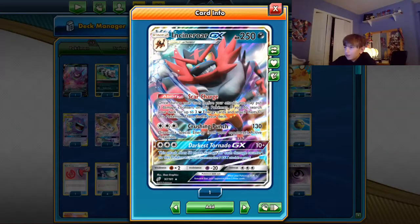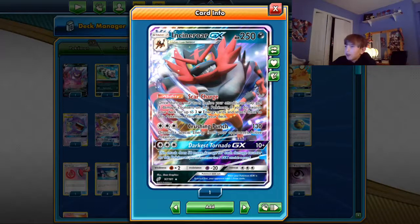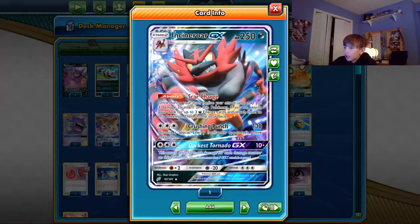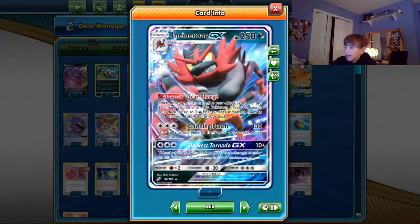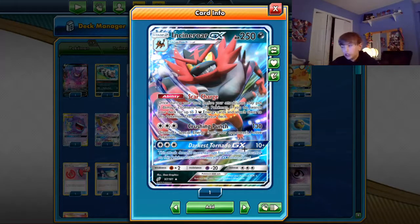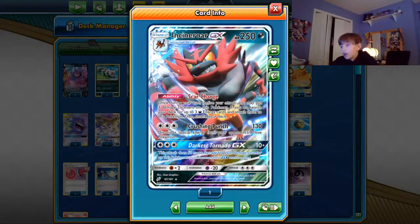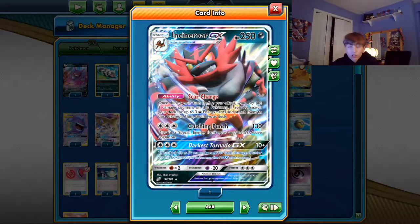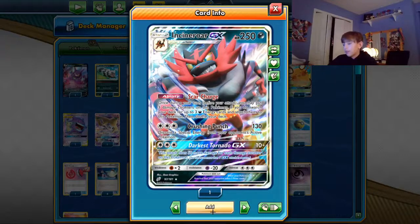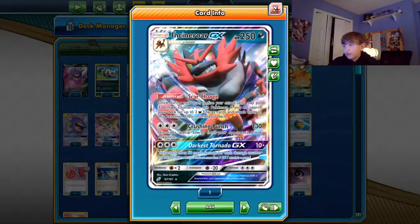One Incineroar — I don't know why you would play two. Its first attack, Crushing Punch, does 130 and discards a special energy from your opponent's active Pokemon — not bad against special energy-based decks. But mainly you want to use Darkest Tornado GX: 10 plus 50 more damage for each damage counter on it, which is broken if you have a bunch of damage counters on you. This card can do over a thousand damage, and it's only three energy — a well-earned attachment for the turn.